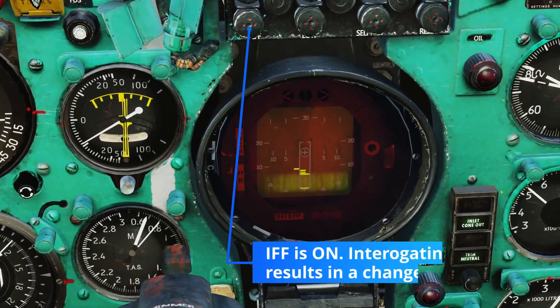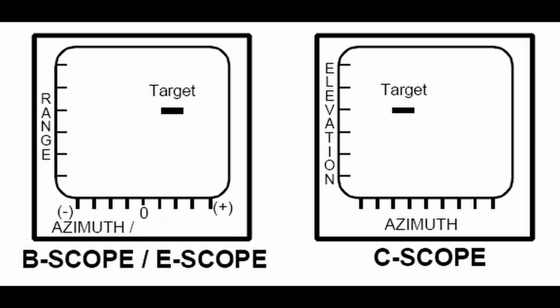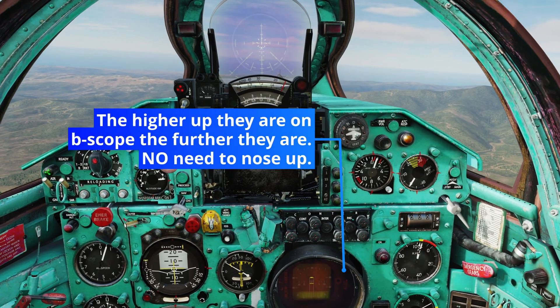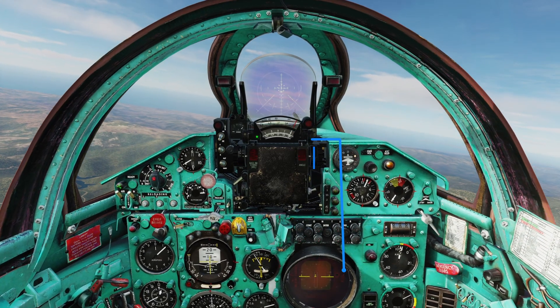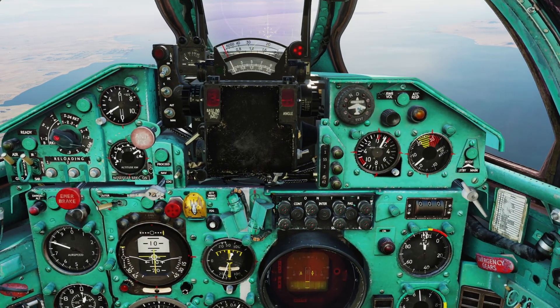Once we know the radar is processing information correctly, we need to be able to interpret the data. The radar has two modes: there is a B-scope and a chase mode. The biggest difference between these two is the Y-axis, and this is super important because I see a lot of people getting tripped up with this. In the default mode, or the B-scope, targets located here don't require you to nose up to lock — it just means you need to get closer. Once you lock, you are in chase mode, and then the Y-axis is elevation, so you can nose up or nose down.